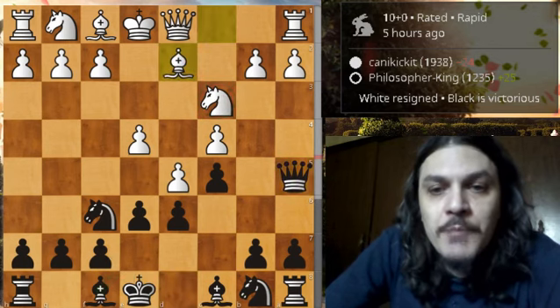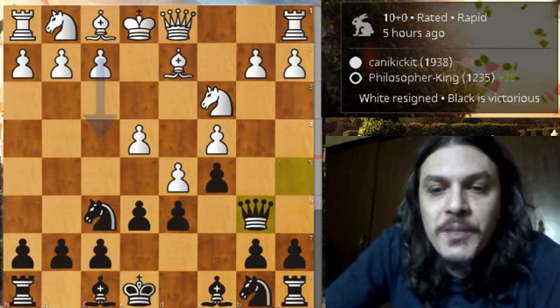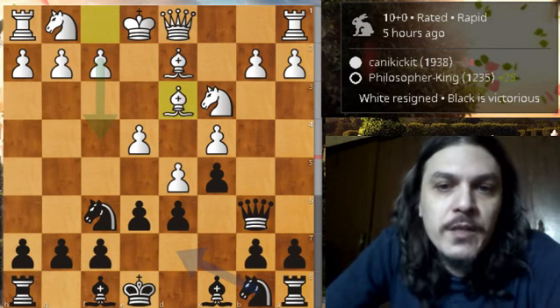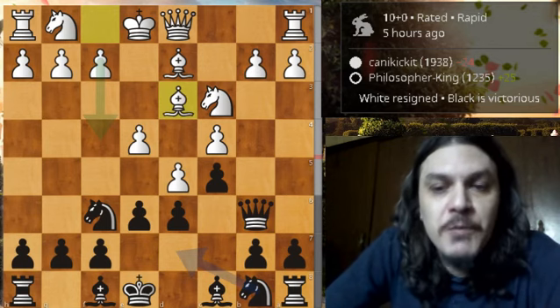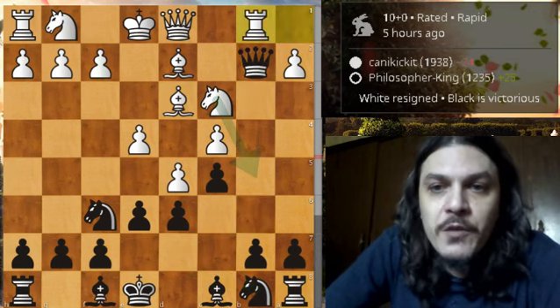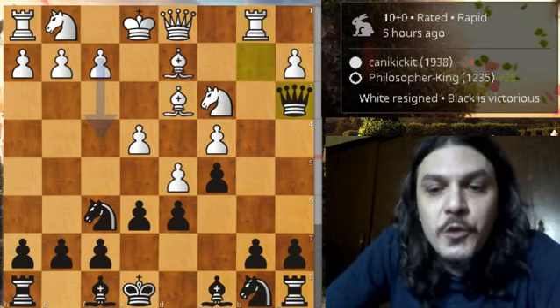We have d5 from white, d6, knight c3, and e6. Then e4 and queen to a5 pinning that knight. White plays bishop to d2 unpinning, so we have queen to b6 attacking the pawn and threatening to take it. White ignores it and develops his light-square bishop. So black grabs the pawn, we have rook to b1 and queen to a3.